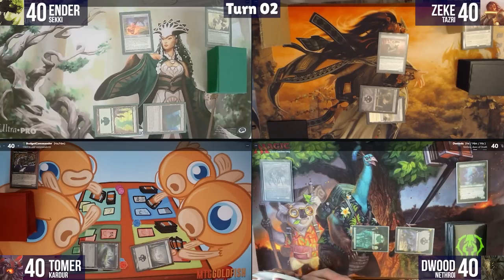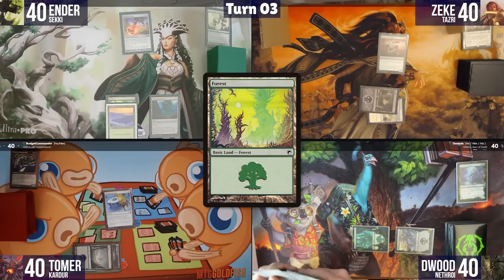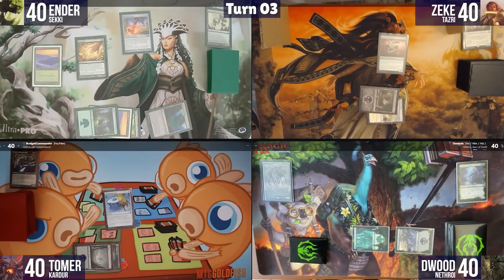Dwoods plays a Swamp. I cast Genesis Chamber and pass. Ian plays a Forest and casts Cultivate, grabbing 2 Forests.